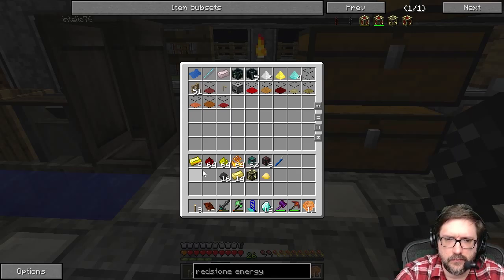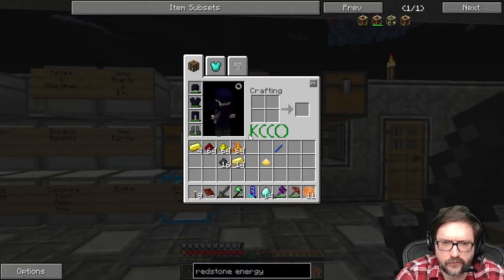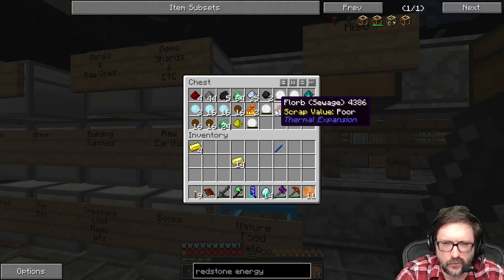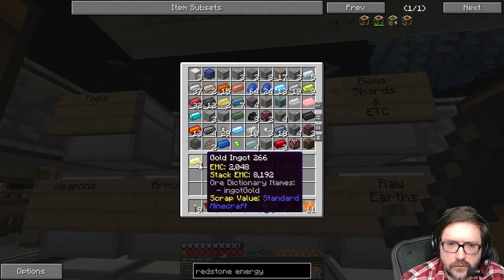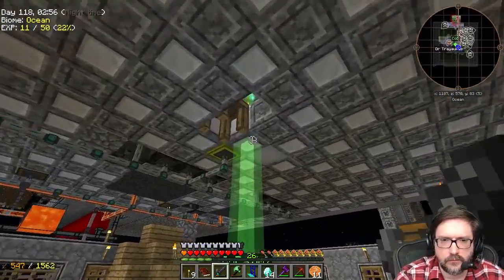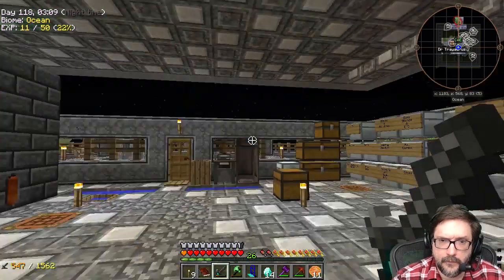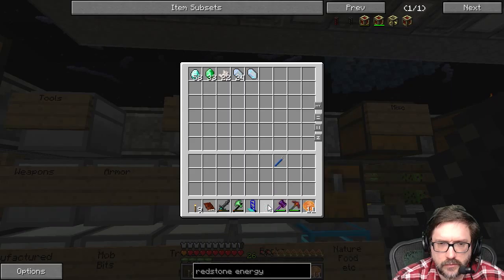It seems so weird to have so many different types of metals in a game that you may or may not use, because I think they're for different weapons and whatnot. These are kind of like my powders and these other weird floor herbs and whatever these stones are. I don't know what they do yet. How about we put the ingots into this chest? That makes a heck of a lot better sense. Look at all those goodies. I've got all sorts of stuff in here. Everything except silver. What did I get from tearing apart those horse armors?